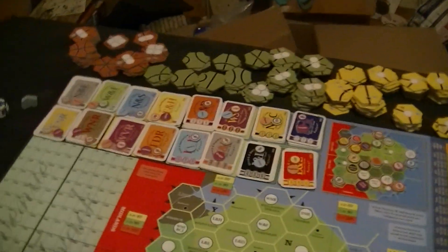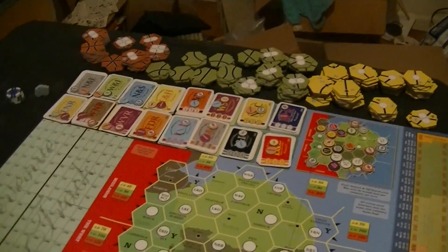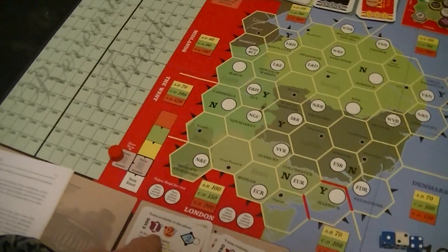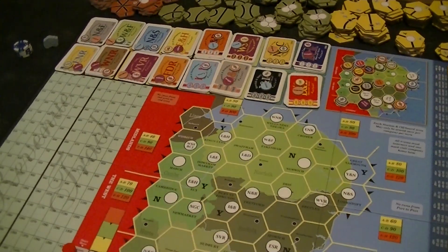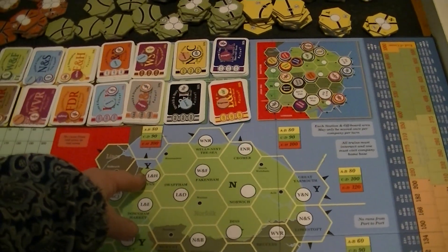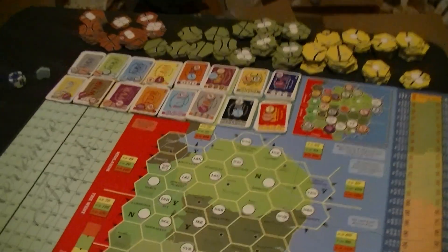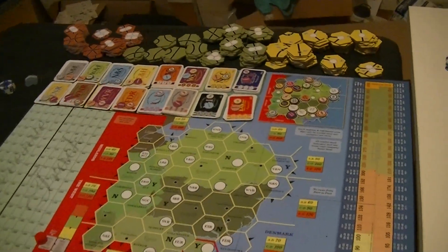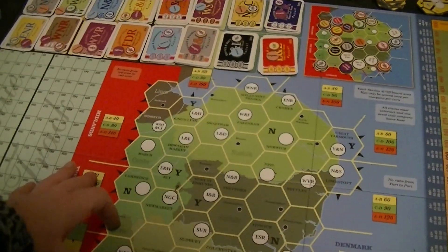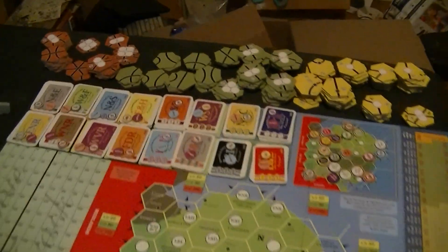Let's look at the other corporations. The ENR has a freight train — I love freight trains. The initial freight train is a one, meaning it can only go one hex. You get money from the two endpoints, not the intervening space — I was playing that wrong before. All the same, if you can get one near a port you can get pretty good money, or if it's near London or the west.